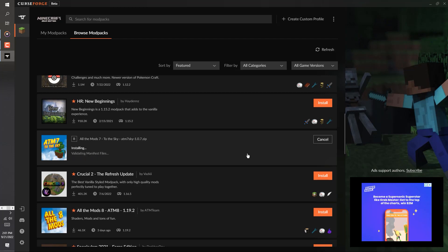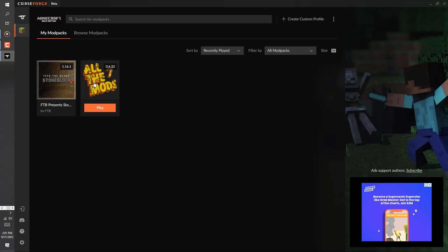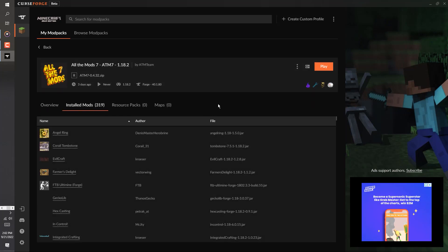It might take quite a while depending on your system requirements. Remember, these modpacks run hundreds of resource-intensive mods at the same time, meaning your PC has to pack a ton of RAM and processing power. For comparison, downloading and installing 319 mods took 35 minutes on our testing machine with 16 gigs of available RAM. In the next section, we'll talk about some of your most asked questions, including how much RAM you need on your server for ATM 7 and how to allocate more RAM to Minecraft on your local machine.